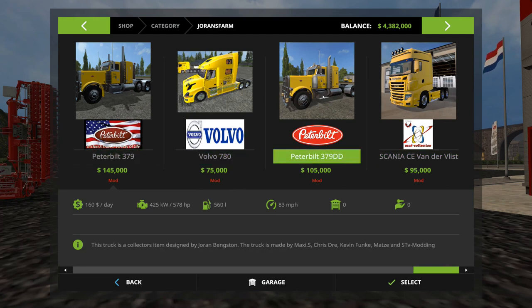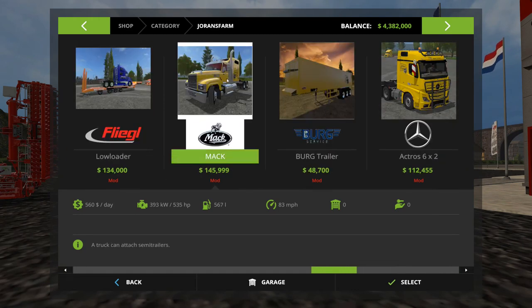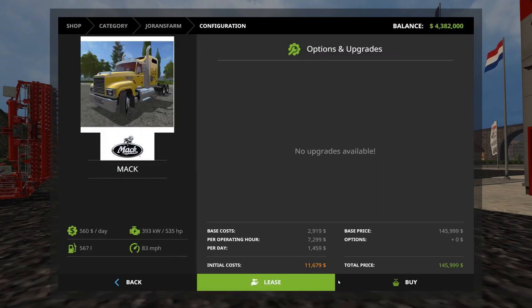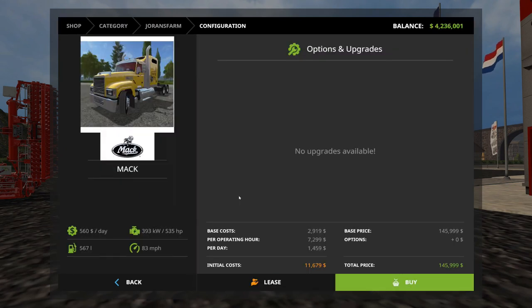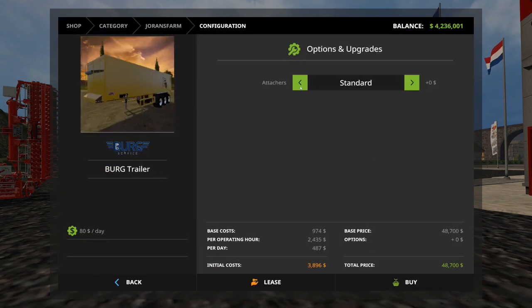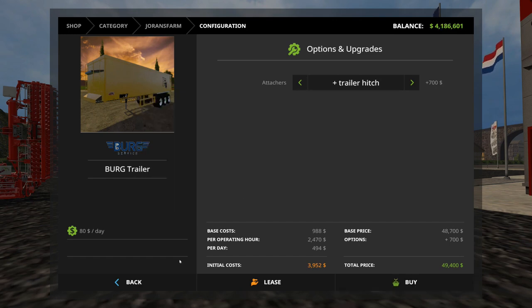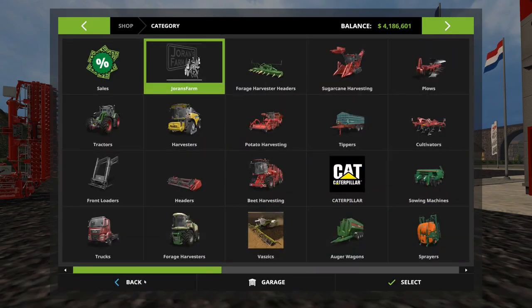This Peterbilt I like better than this one over here - the double D's - this one's sweet, it's old school. Oh my gosh, it sounds wonderful. So I'll be getting probably this one, that one, and the Mack. I like the Mack - probably my favorite. I'm going to buy a Mack. And then I'm going to buy this trailer - this is a grain trailer. It's kind of nice because if you look at it, I'm going to put an attacher on it just in case I want to run duallys later. Yeah, this trailer holds 500,000 liters of product.